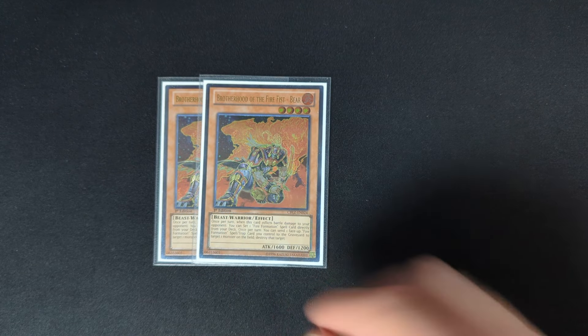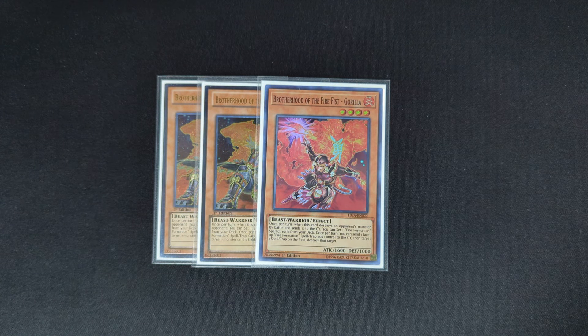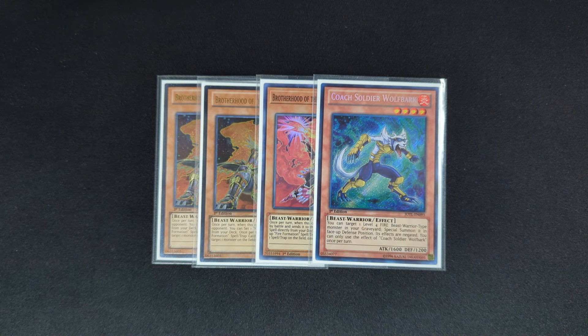After that we play two Fire Fist Bear — this card needs no explanation. One Gorilla, which I really like. If you don't know what it does, it basically sets a Fire Formation spell or trap when it destroys a monster by battle, and then you can remove your face-up Fire Formation spell and traps to pop back row. And then one copy of Wolf Bark just to bring back some of your things and make Rank 4s.